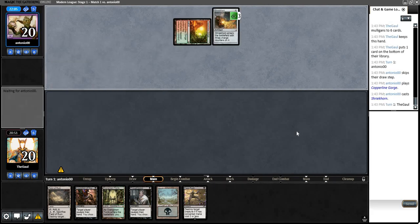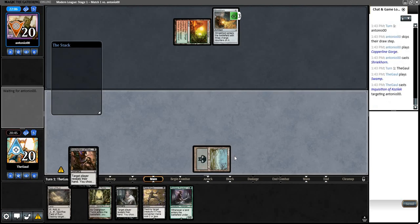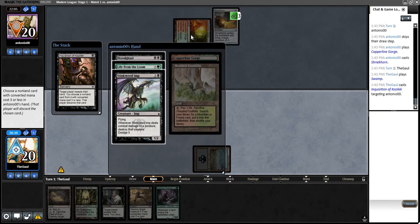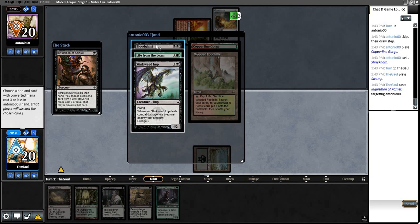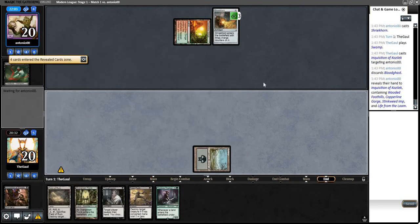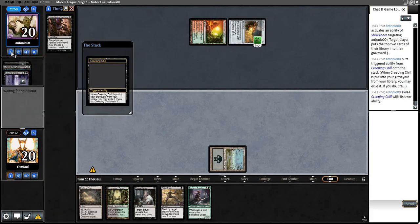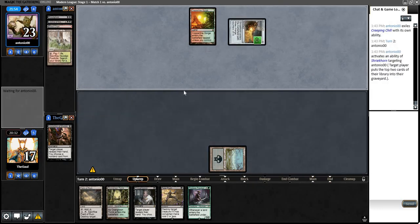We kept a functional hand with no graveyard hate and turn one Shriekhorn from the opponent was bad. Maybe we can slow them down with an Inquisition, but they do have their enabler already down — and this is why casting discard can be risky. This is awful — we're probably just dead. We have to put the Ghast in the yard; we don't want to give them a Dredge effect. Creeping Chill — they've got Leyline of the Void. Turn Zero Leyline is pretty decent against us.